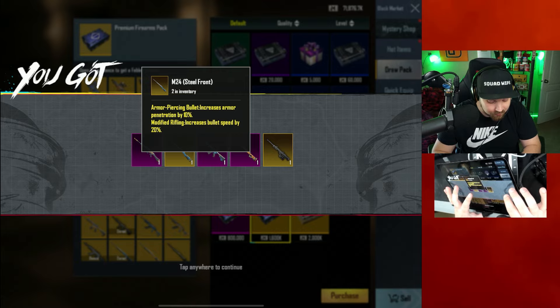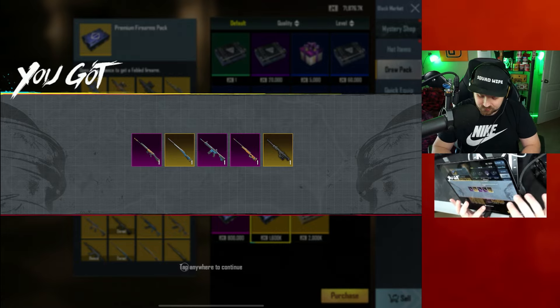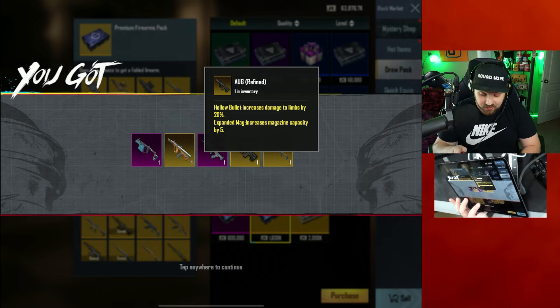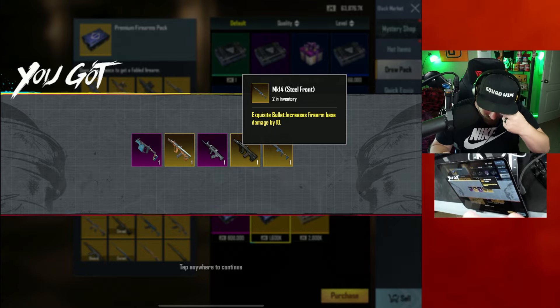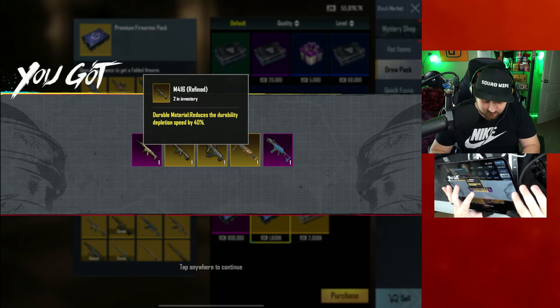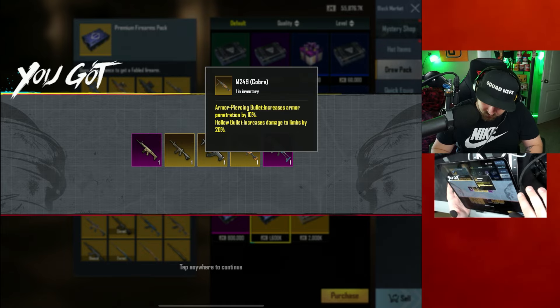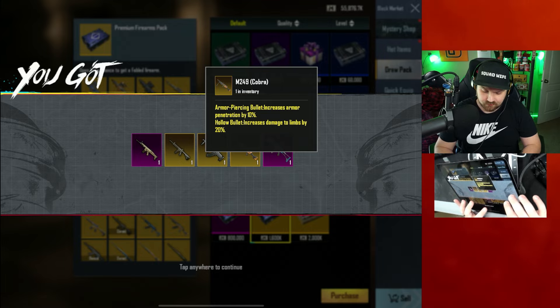SKS steel front with expanded mag and assembly material — that's garbage. M24 steel front with armor-piercing bullet and modified rifling, then an AMR refined with only assembly material — garbage. Another five: AUG cobra with exquisite bullet — okay! AUG refined with hollow bullet and expanded mag — that's gonna slap! MK14 with exquisite bullet — second MK14 we've gotten. Another eight: M416 with durable material, M249 cobra with armor-piercing bullet and hollow bullet — that might be the meta!